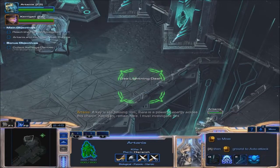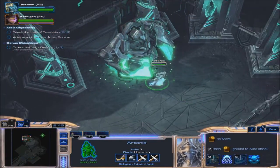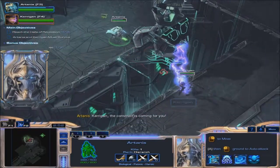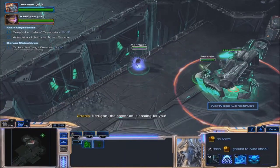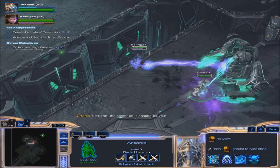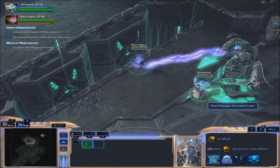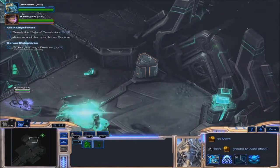Oh, he can blink! That's interesting - he can blink, that's good. We gotta destroy this thing on our own. Well, we can warp back. You spawn some banelings here. Holy shit, that's powerful. And his heal is really powerful as well. We'll get this thing.